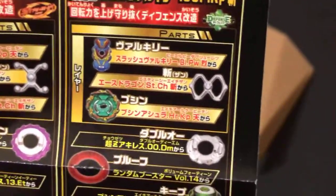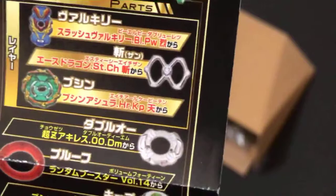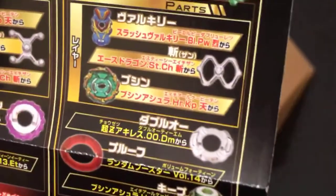Buzhin Valkyrie on Zan, Double-O — wait, no, that's a red Proof. Yeah, that's a red Proof.